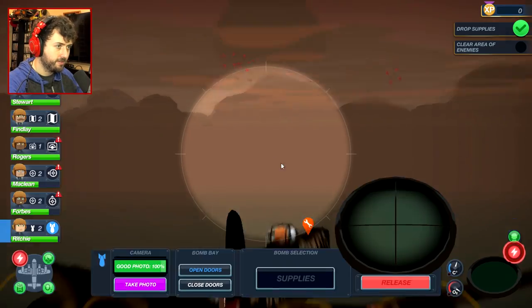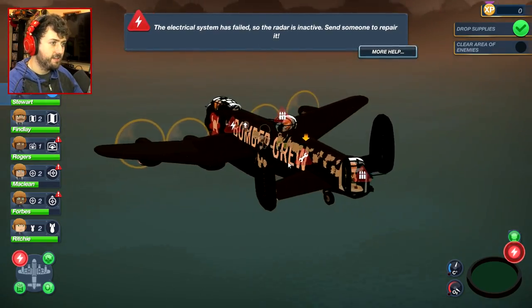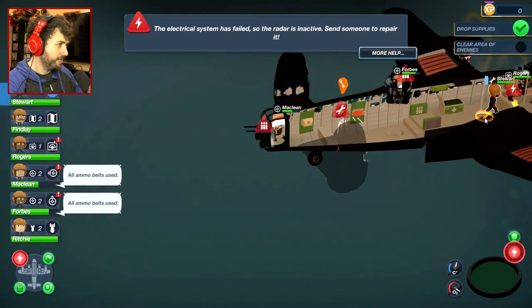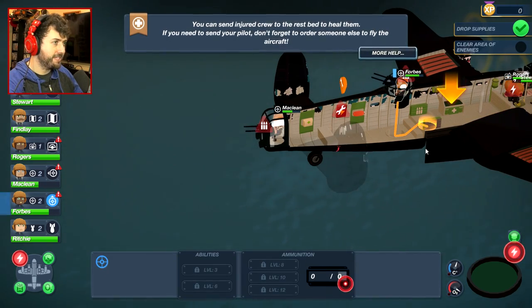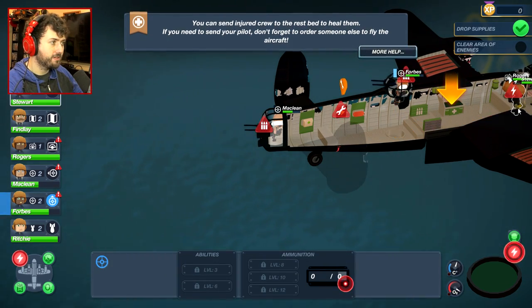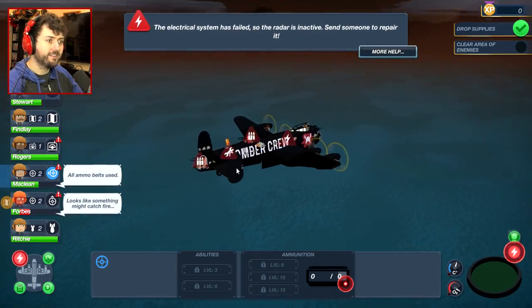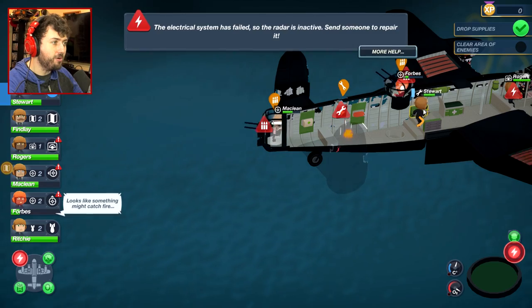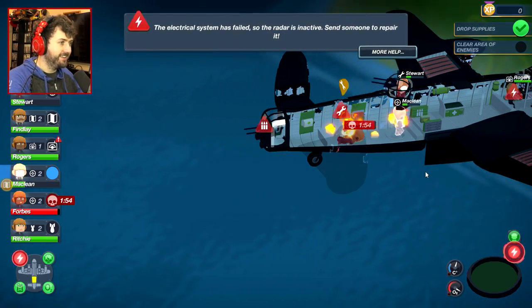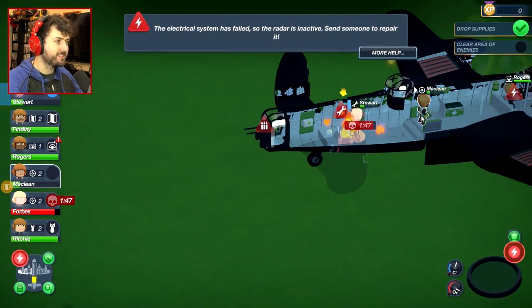Engineer — where are you? We need you to be fixing some stuff here. We lost something — fix that. Actually, no — where's the ammo? Engineer, I need you to get this ammo and get it to our gunner. Otherwise we're going to be screwed. Pick that up and give it to the guy on top here. Give him the ammo. Why aren't you giving them the ammo? Just give them the ammo. Forbes is dead. Forbes is dead. Oh God — I think he electrocuted himself. That's what he did. Stuart's the engineer — he needs to get down here and do this.